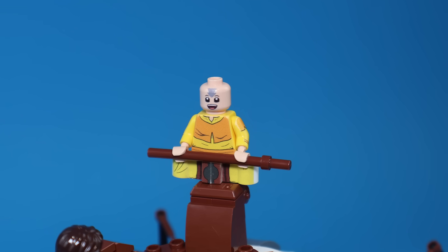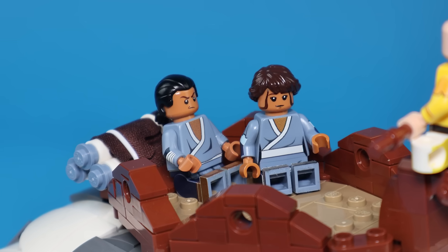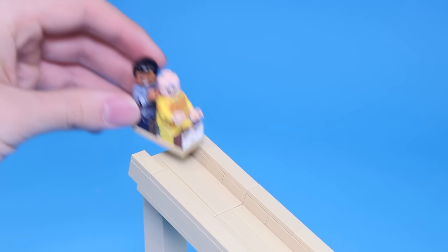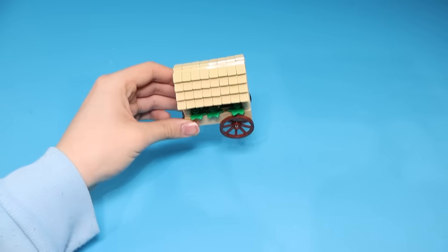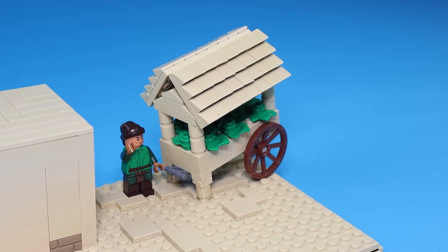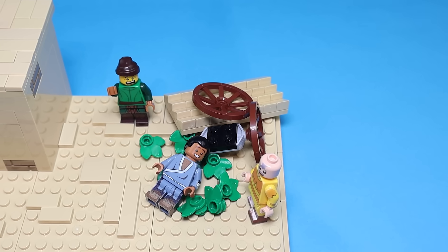He realizes he's the last airbender and needs to master all four elements. Next up, they travel to Omashu, and Aang remembers sliding the delivery system. So I built this and now they can slide down. I also built the cart from the cabbage guy, which is hilarious — so now they can slide down and destroy the cart. No, my cabbages!